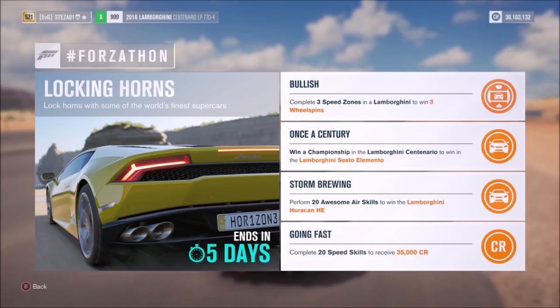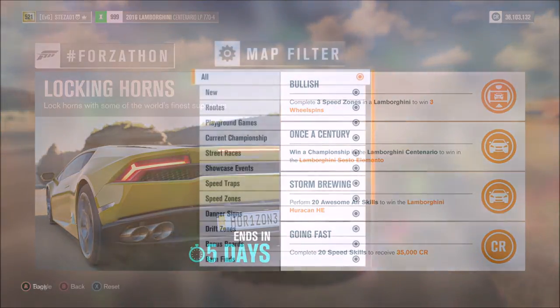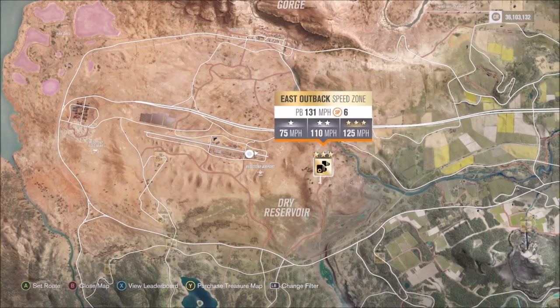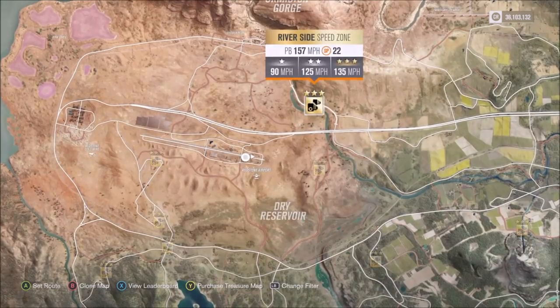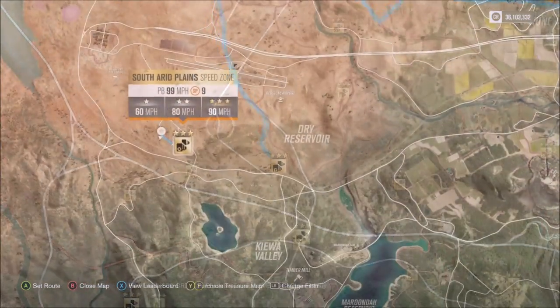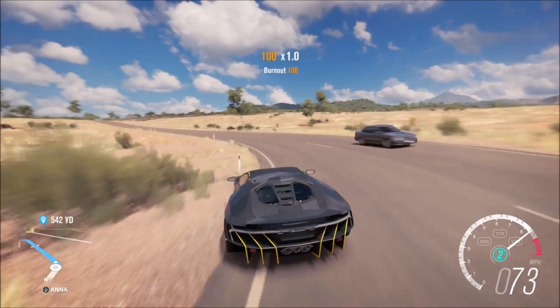The first challenge just wants you to complete three speed zones in the Lamborghini to win three wheel spins. This doesn't mean get three stars — it means just complete it. On the map you're going to want to filter just for speed zones. You can go to any of them — just make sure you're in a Lamborghini and you hit a minimum of one star.